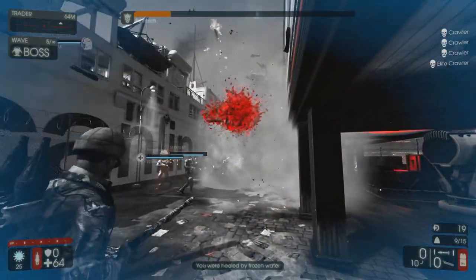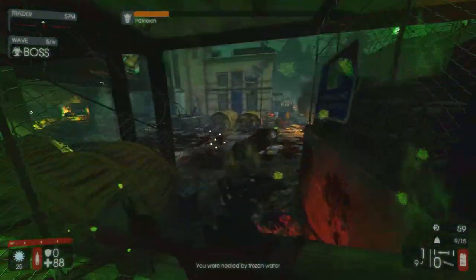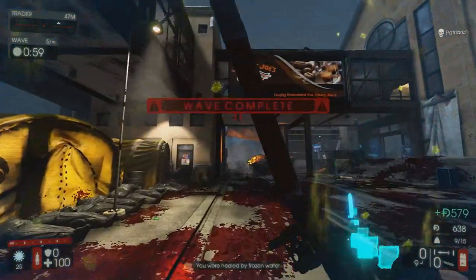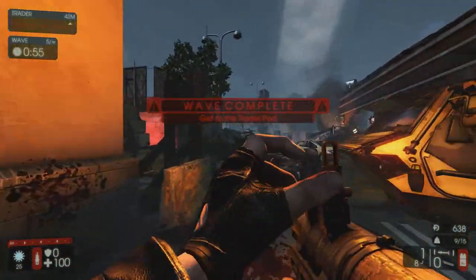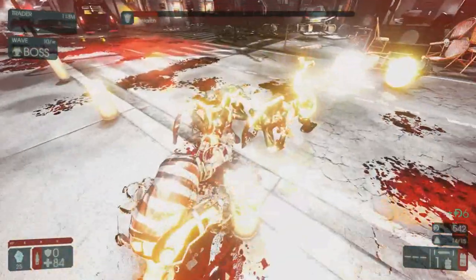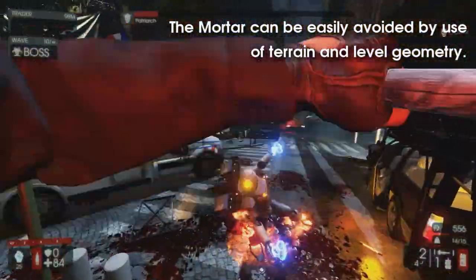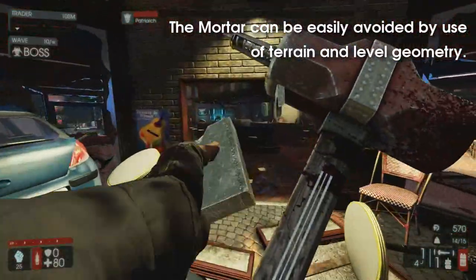The last of his ranged attacks, the mortar, fires missiles into the air which then arc down and target players. This salvo can consist of anything from 1 to 5 missiles, meaning you may have to keep running after you hear the first impact. This attack will not appear until he is healed at least once, and has a 10 second cooldown. If you struggle to outmaneuver his missiles, stay in hallways or rooms with low ceilings, or do your best to finish him off before he can heal the first time.